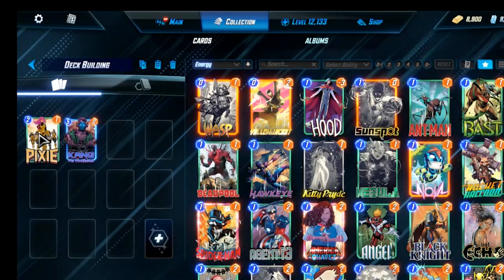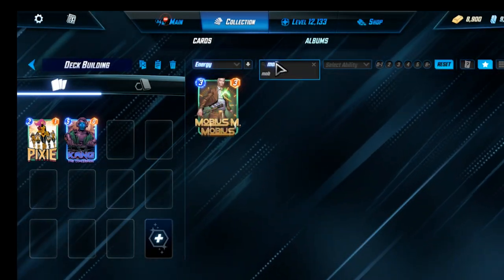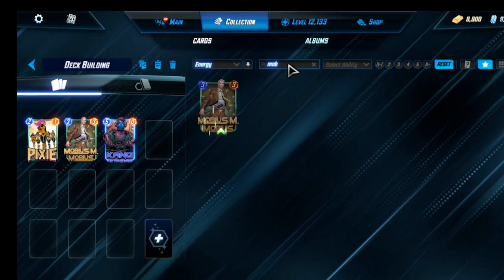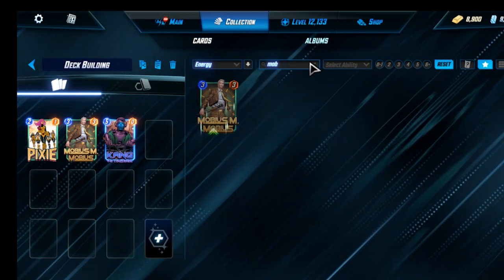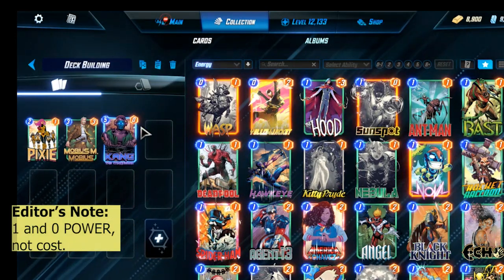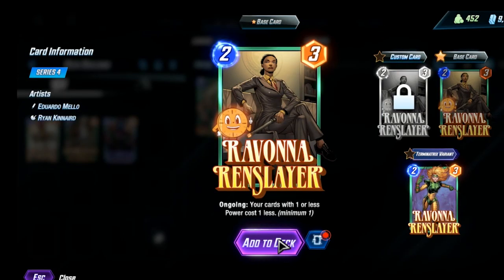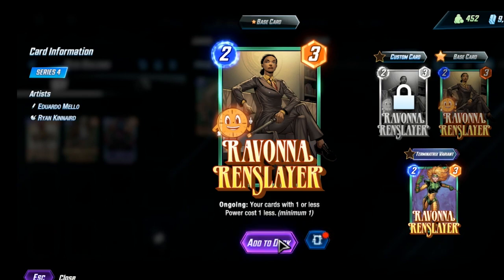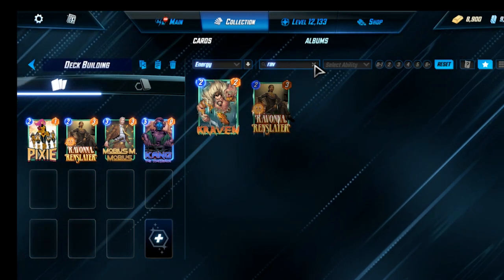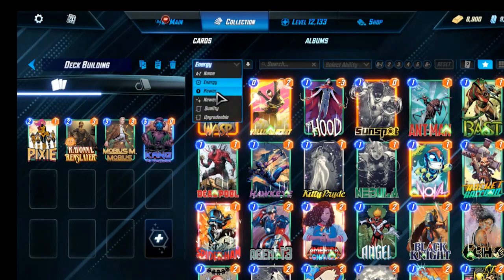To build around Pixie, you almost always want to have Mobius. That way, if you get hosed on the costs, Mobius will correct that. We also have a one cost and a zero cost — that makes me think Ravonna to discount them. She reduces the cost of everything with one power or less. With Ravonna, I want more zero power costs, so we will sort by power.